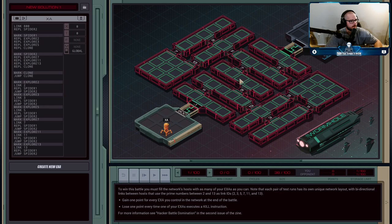The only real trick to it is that the network changes every single time. The links are going to be prime numbers up to 13 — between 2 and 13 — so 2, 3, 5, 7, 11, and 13. It could be any one of those for the link.